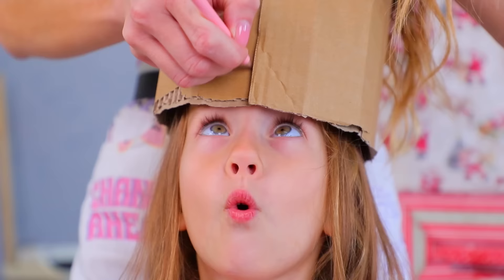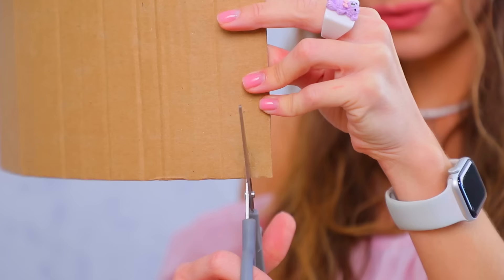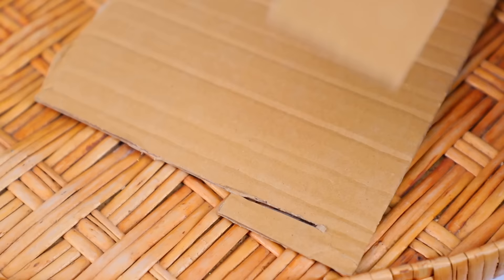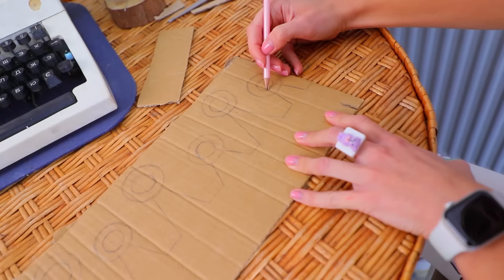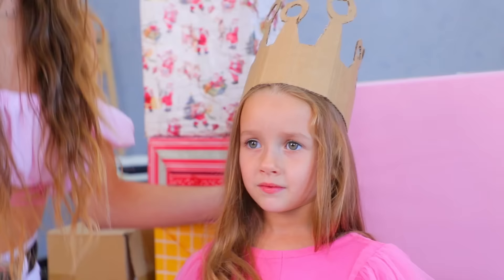This piece of cardboard will be a perfect fit! Let's measure it! What are you cooking up, sis? Cut off the excess to fit my measurements! Making a cut so the headpiece holds up! Next I'll draw a crown outline and cut it out! Wonderful, Mila! Now you are a real princess with a tiara!